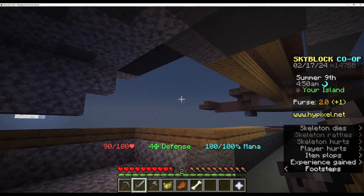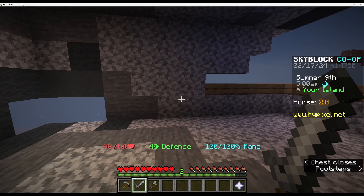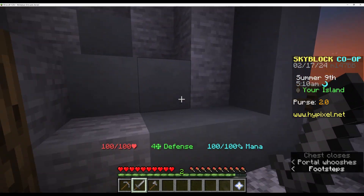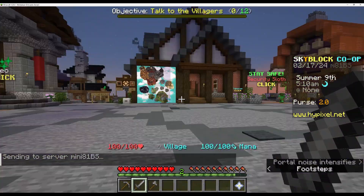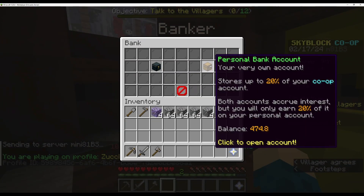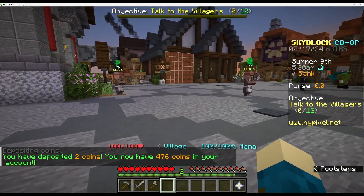We've just been trying to expand the initial area so we all sort of have our own little initial area. We've just obviously used the water, so we don't have the automatic cobblestone farm, but it's not like it's really needed. I did end up going to the bank just to deposit some of the money that I have, both in the co-op account and a little bit into the personal bank.